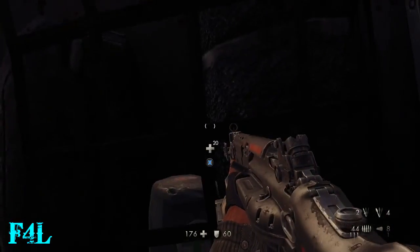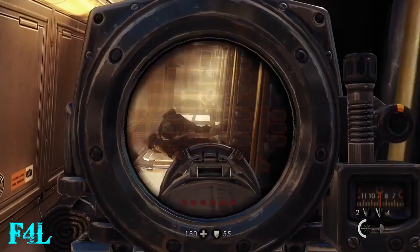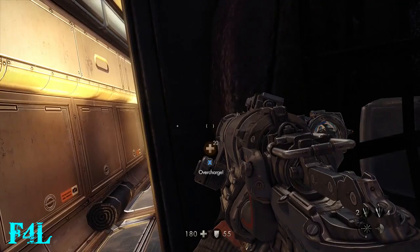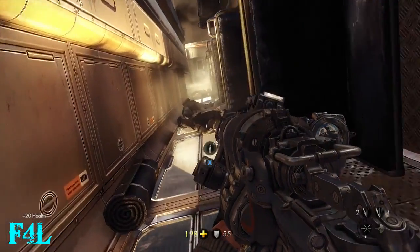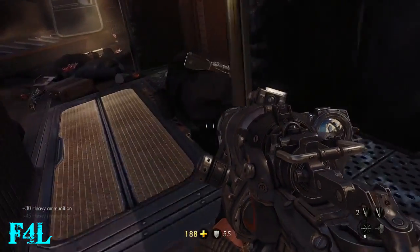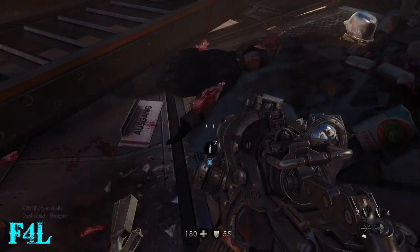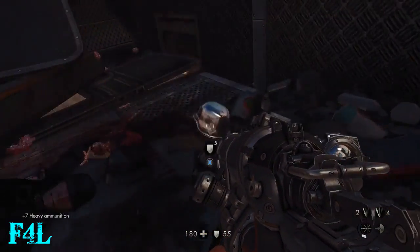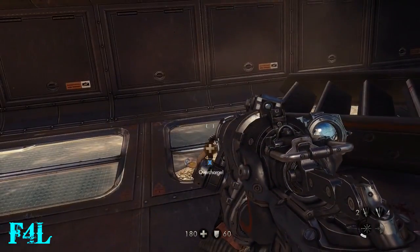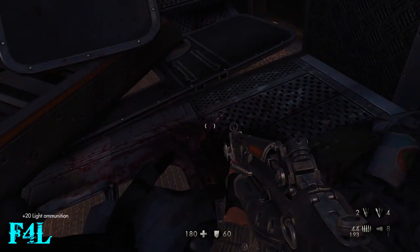Be careful when you fall in here because apparently there's a random guy in this room or in this train car. When I went through this area on normal I don't remember there being a guy in there. So when I dropped in and was getting shot at I was like, what the fuck, who is shooting at me? I'm not sure if on normal the guy just didn't spawn in or something.